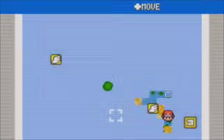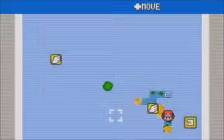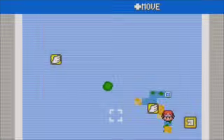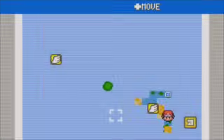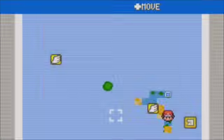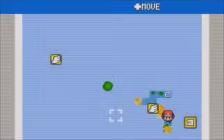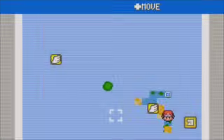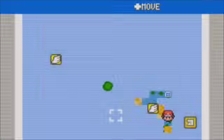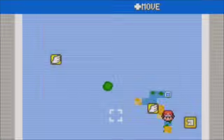Jiren is supposedly a bit rare, but we should be able to catch Dispo and Topo with no problem. Oh my god — Justice Crush! I thought that said Jiren Crush. Senzu Bean. It's Ultra Instinct Goku. I'm surprised he's doing this much damage and he's only level 45. He's a Pride Trooper from Universe 11 — he can move at the speed of light and his sense of hearing is very well developed.